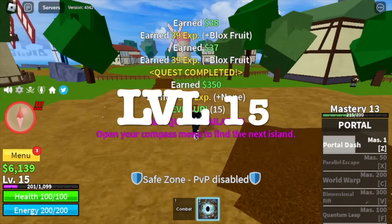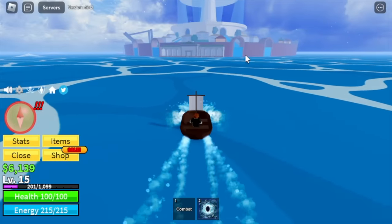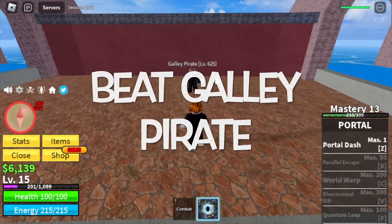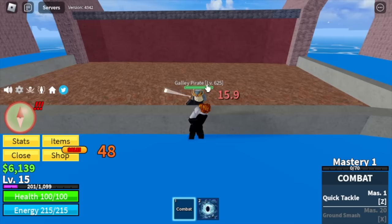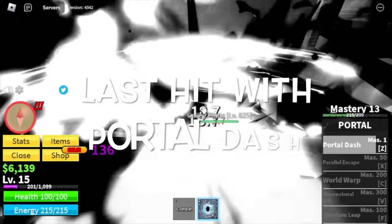At level 15, we will now head to Fountain City. We're gonna beat the Galley Pirate. The technique here is Wall Strat — you're gonna use your combat to damage it initially, then you're gonna last hit him using your Portal Dash.